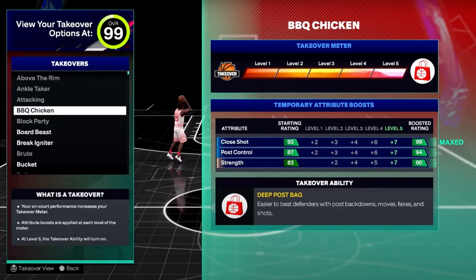My only worry is what the rating cutoff is for some of these takeovers. Like, can I get ankle taker at a 75 ball handle? If the cutoff is too low — say 77 ball handle — I could make a 6'7 ISO build with one or two good dribble moves and have ankle taker while saving attributes elsewhere. That might be a little broken. Hopefully the cutoffs are set well, because at 72 takeovers there's a lot of variety and that's exciting.